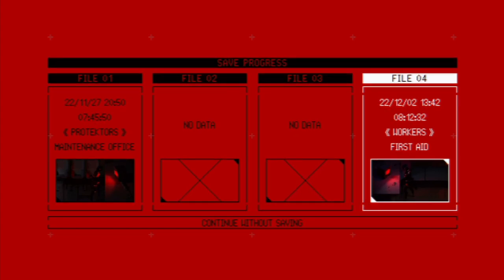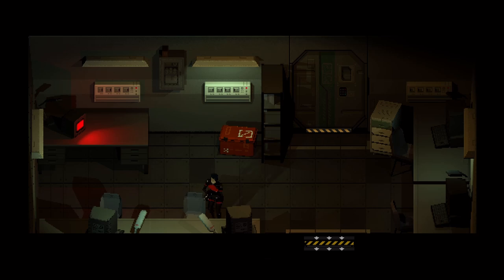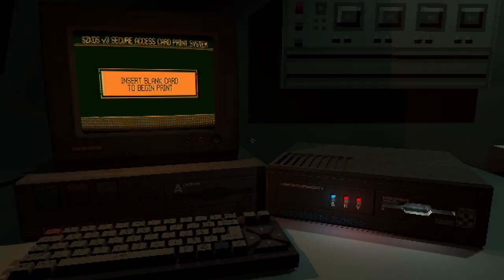Now that we're at a new area, we'll drop a save - interesting, it's kind of reset our time. We're going to save under different files so that if my commentary messes up again we can go back. What have we got going on in here? Another computer room, a lot of chairs and things stacked up. I get the feeling this place hasn't been used for an awfully long time.